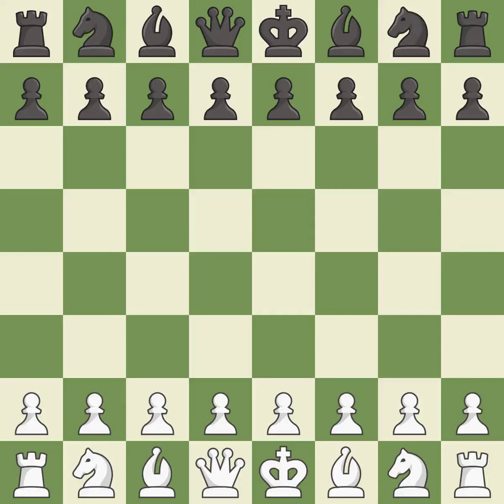Queen's Gambit Declined, Ragazin, Alekhine variation. This was a close game that was lost by a mistake. Black got the better of white in that game, though white played a bit better than black in the opening.